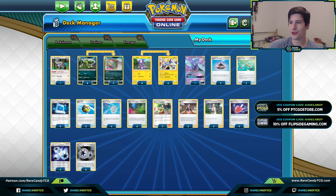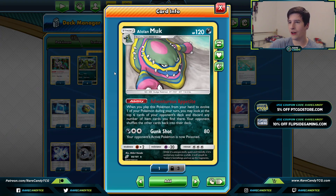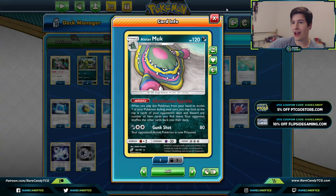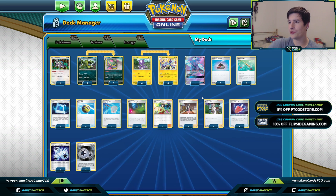We have some other partners for Toxtricity to expedite the milling process. We have a 4-3 line of Alolan Muk — whenever you evolve into it, you look at the top six cards of your opponent's deck and discard any item cards you find there. The Alolan Grimer from Unified Minds has Collect for zero energy, drawing two cards, so starting with it kind of acts as a pseudo-Dedenne GX for your deck, which is honestly pretty cool.